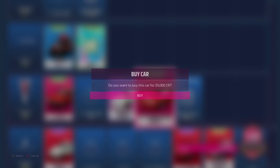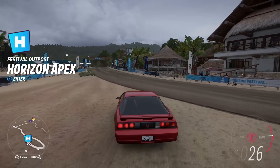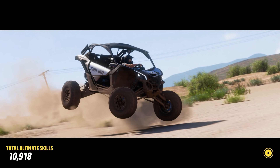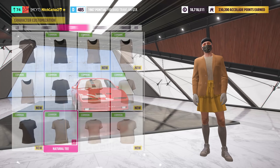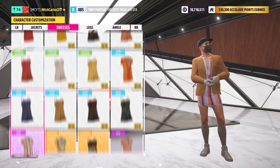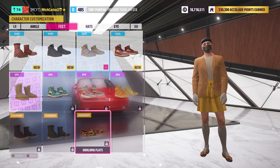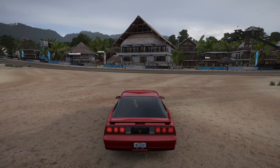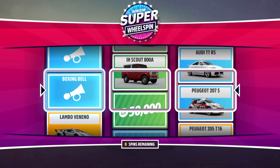One thing I also recommend when opening super wheel spins: go ahead and buy all the clothing items available in the character customization section. It costs around four to five million credits, but it's a worthwhile investment — it removes all those clothing items from the super wheel spin loot pool, meaning instead of getting useless clothing items you'll get way more credits and cars. I found I get way more rare cars using this method, and the only clothing items you'll see are very rare ones.